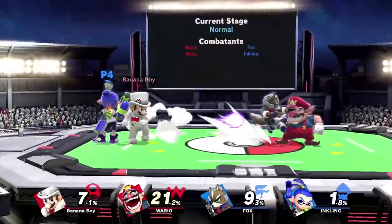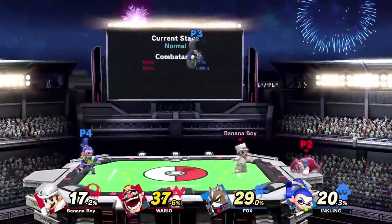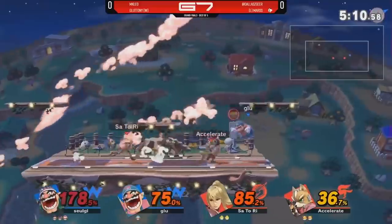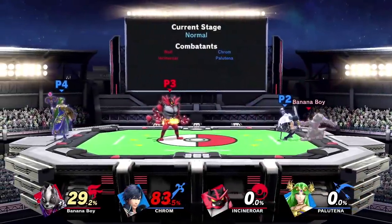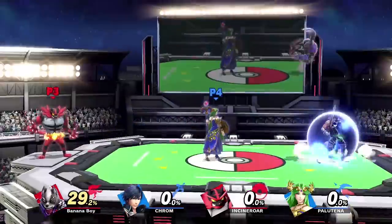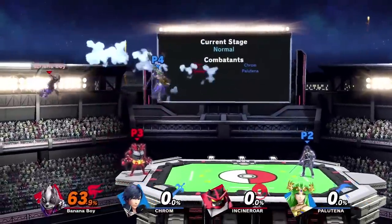Similarly, if your partner is getting backed into a corner and losing stage control, you can hit the opponent away. Even if you miss, it could potentially be because they had to avoid you and your teammate will have escaped, which is a win in my book. Not only is utilizing the whole stage good for getting free punishes, but it also opens up the possibility for team combos. If your partner throws or hits an opponent towards you, it usually means they want you to follow up — which, again, if you're in position, is totally doable. Even if your teammate doesn't intentionally hit them to you and you simply notice an opponent flying in your direction, you can still combo off it.